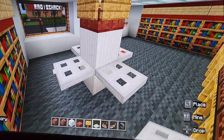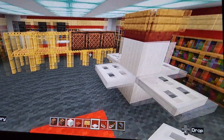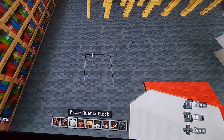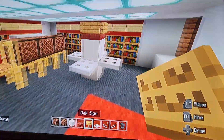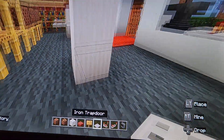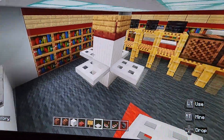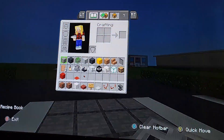Put iron trapdoors on the first block, not the second block, all the way around. Do the same shelf in line with the scaffolding, two blocks in front of it. I'm honestly surprised I was able to fit all this in this tiny little store, but I think I did pretty well.